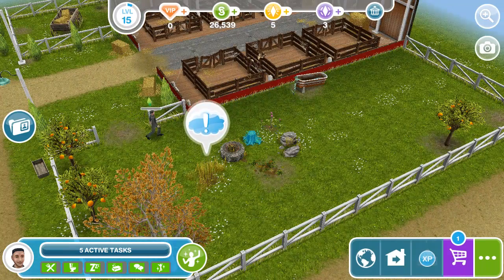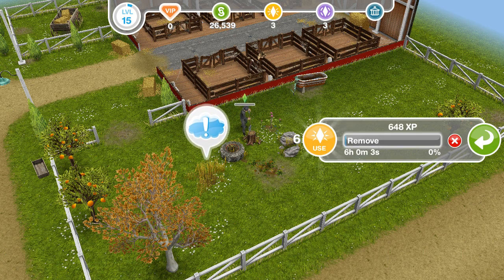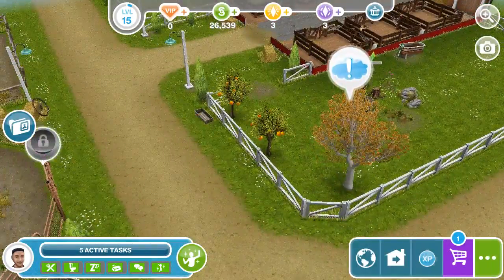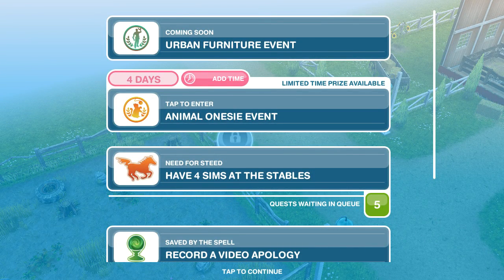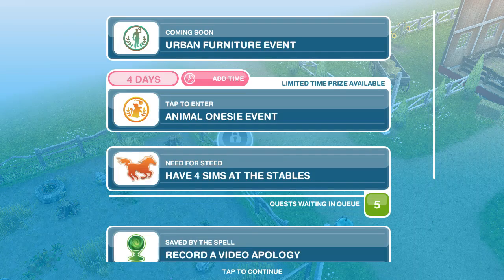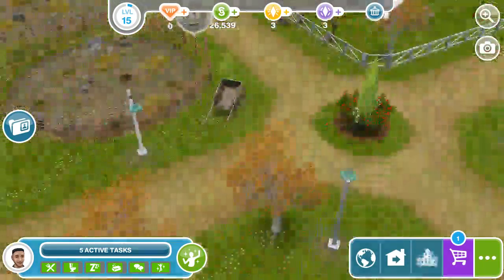Trying to get this over with. I think this one is going to be the most — we do not have enough to do that, so we're actually going to have to wait a couple of hours. But we are going to clean up the mess in front of the stables, and then when we're done we can start the next quest. There's an Animal Onesie event and the Urban Furniture event. The next quest is the Quest for Toddlers — that's the one I've been dying for. I think we have one or two more stable quests before we can completely start that quest.